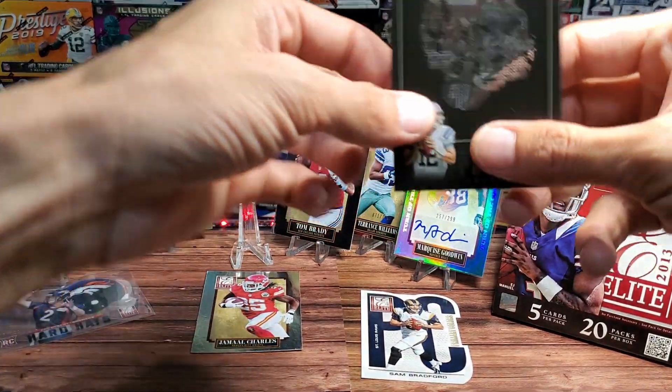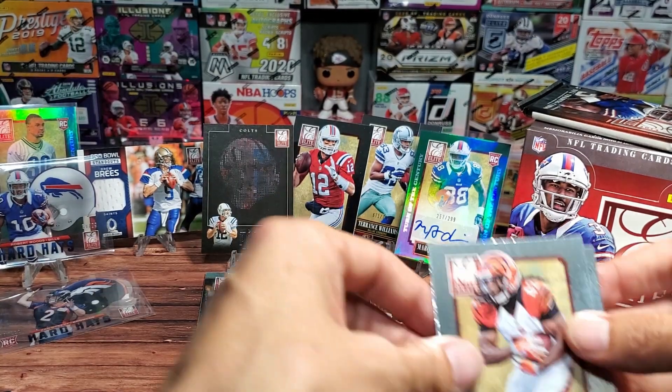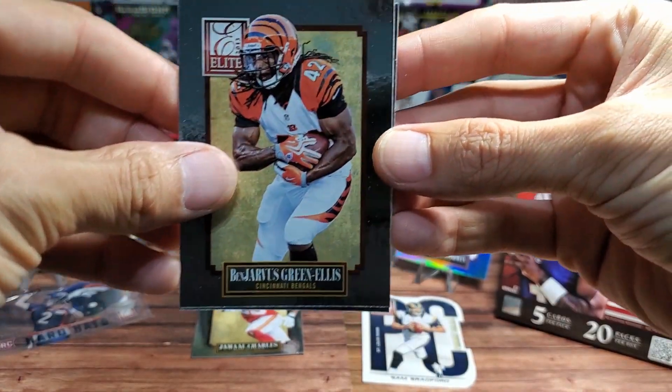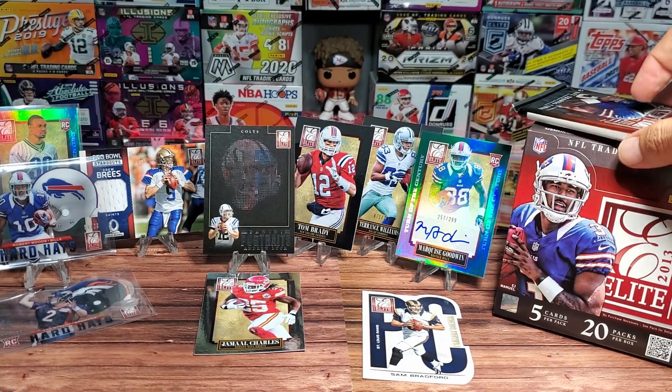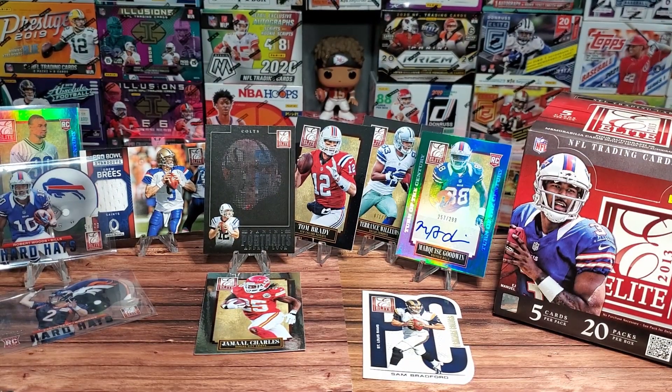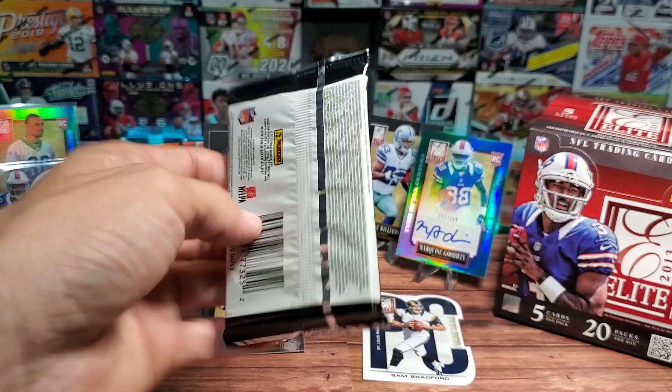We'll put Andrew Luck front and center. Also in this pack are Ben Jarvis Green-Ellis and Chris Givens. Some interesting cards — I do like this product a lot. Nice fun inserts.